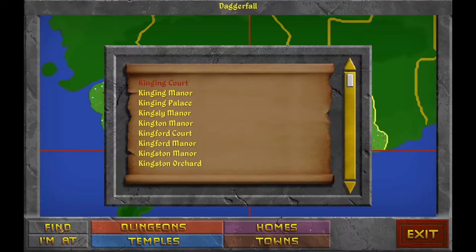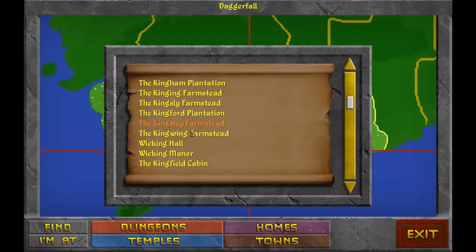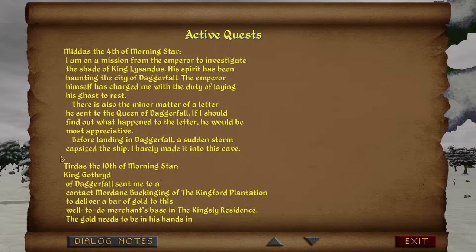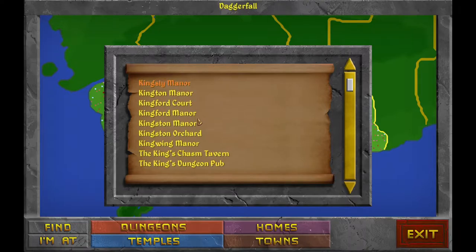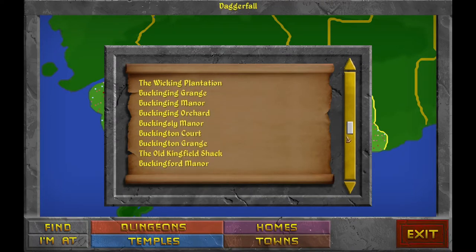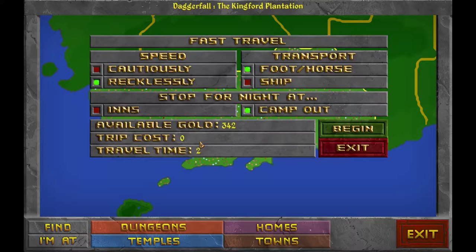Find 'King' — so we have Kingsley Manor and the Kingford Plantation. Kingford Plantation, Kingsley Residence. First things first, we'll go to Kingford Plantation — not too far. This time we will stay at inns, get some quality rest, and go cautiously.